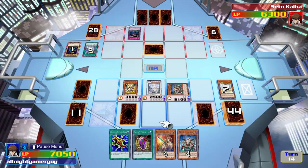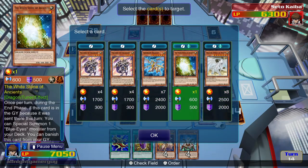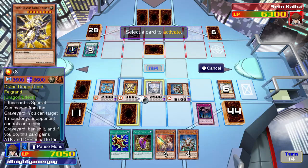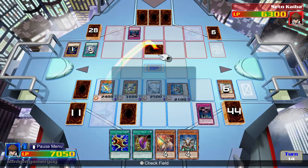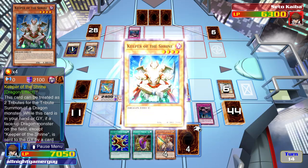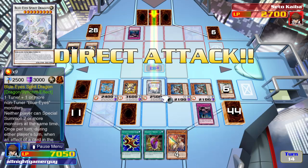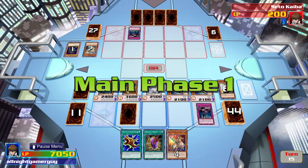I will not be activating his effect just yet. But I will activate my Call of the Haunted to bring back Arc Break Dragon. Arc Break Dragon will attack — since a monster is destroyed, I get to summon another Keeper of the Shrine from my hand. Now my two dragons will attack Kaiba directly. All right, Kaiba, what are you gonna do?